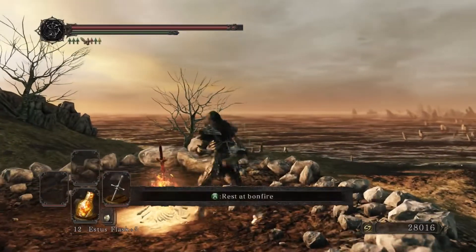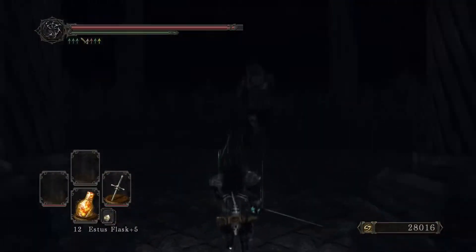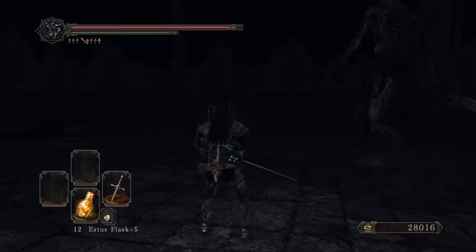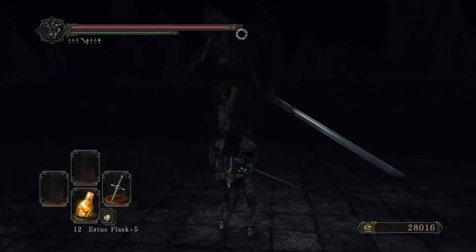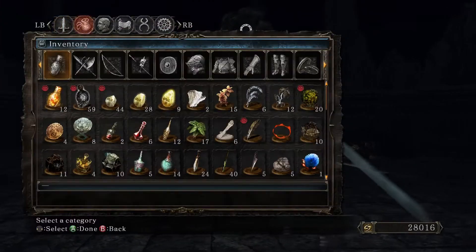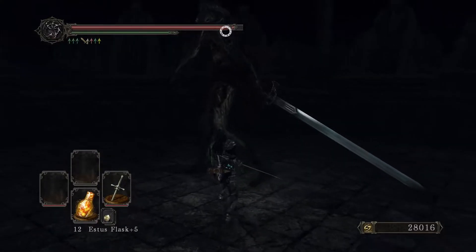There's another loose end that we must do, so I'm going to head back to the Undead Crypt. Alright, here we are back at the Undead Crypt with King Vendrick. Now, if you remember before I said that you could attack him but you couldn't do any damage. Well, now that we have five giant souls, what if we try attacking him again?